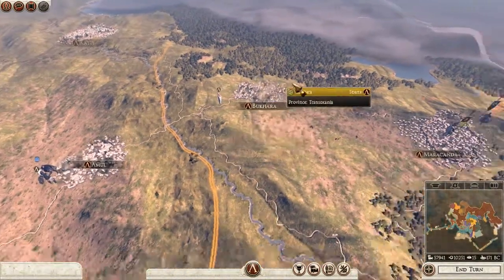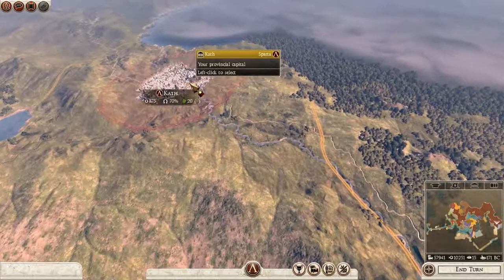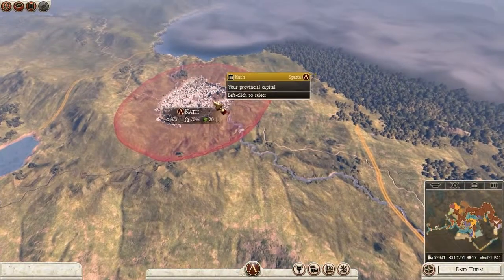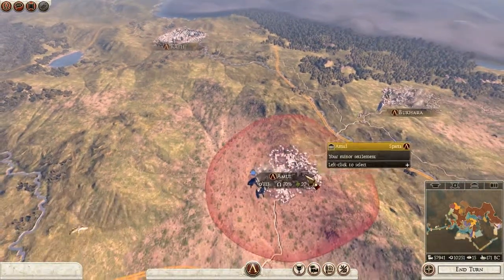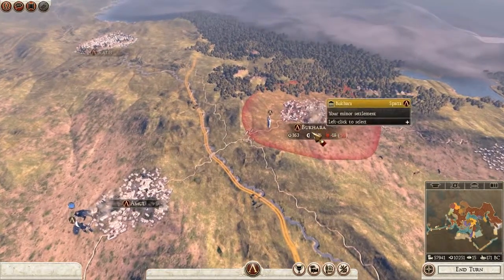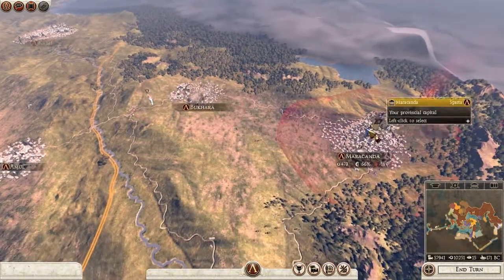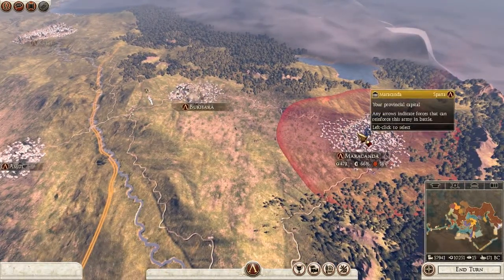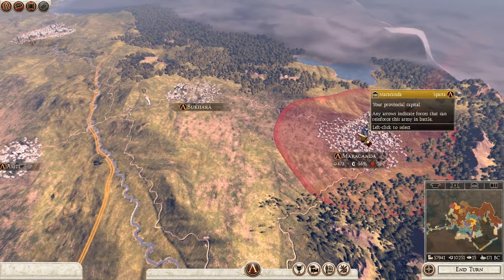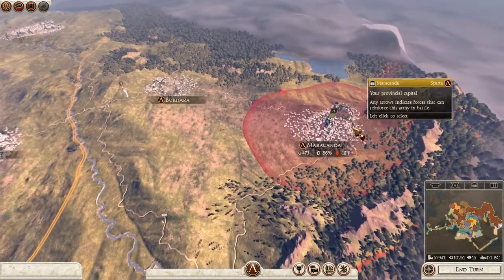I have expanded into here. I don't remember if I mentioned in the previous log, but I grabbed Cath and Amul. And now, just recently, I managed to get Bugha and Marakanda.